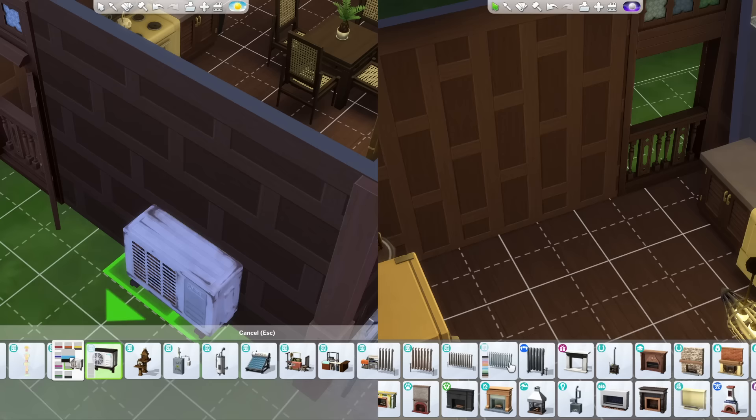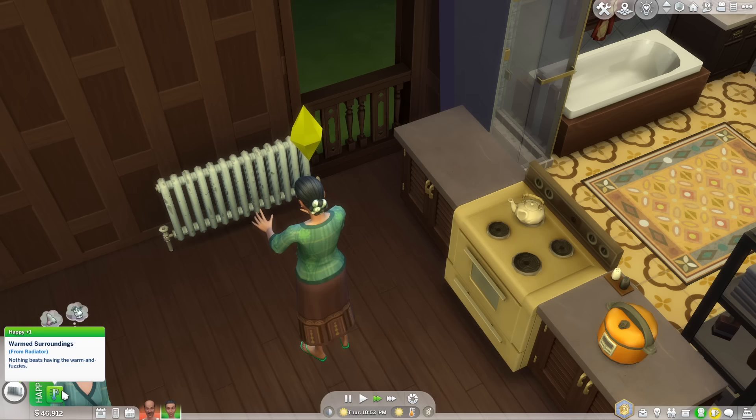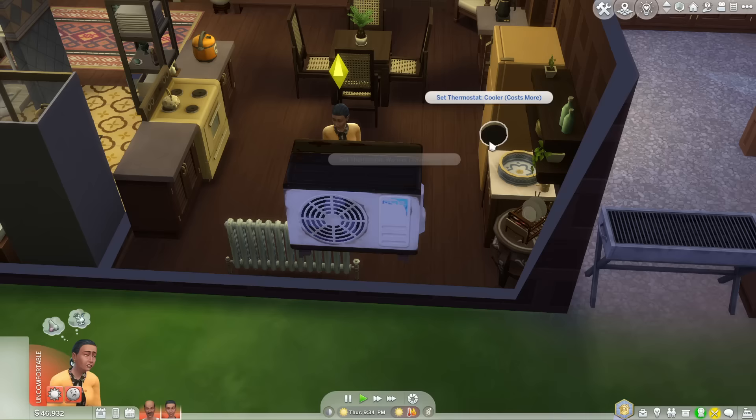This pack also introduces both an air conditioning unit and a radiator. You can turn on the air conditioning unit, which will make sims inside energized because of the breeze. You can also turn on the radiator, making your sim happy because of the warmth. If you have the Seasons expansion pack, these objects can also affect your sim's body temperature. They can be synced with a thermostat if you place one in your lot, so you don't have to turn them on manually.